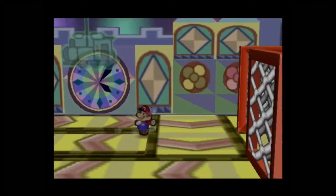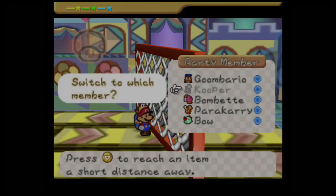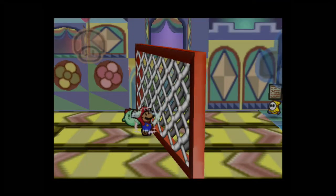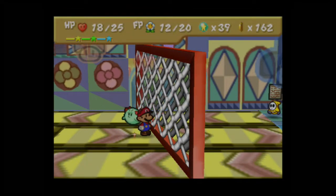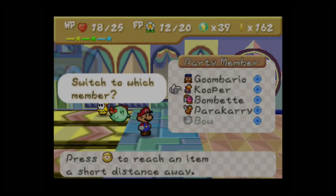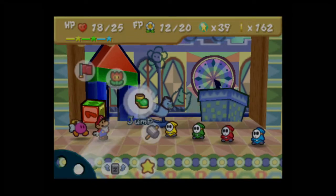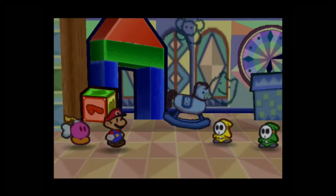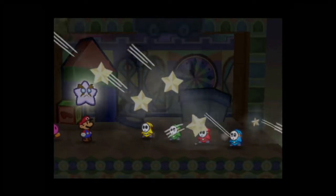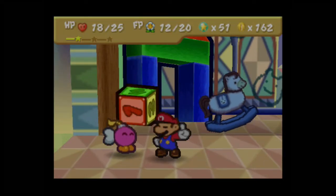We need Lady Bo's powers here. I need to heal up because that note is actually pretty important. Use Bo's power to pass through. There were some enemies — one ran away, but another came straight at me. How annoying. I used Star Storm. The color of the Shy Guys actually matches the color of the boxes back there.